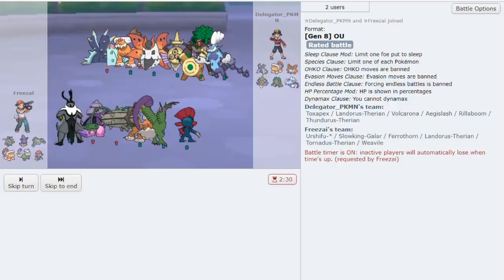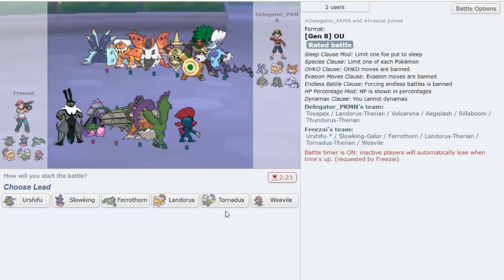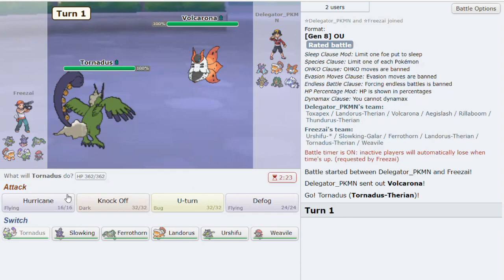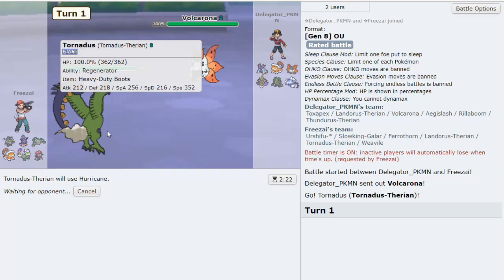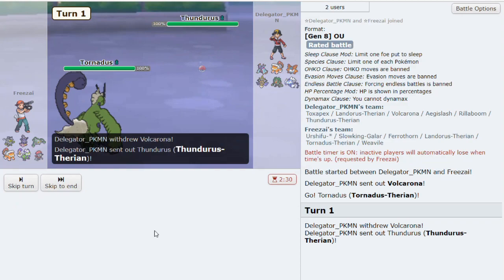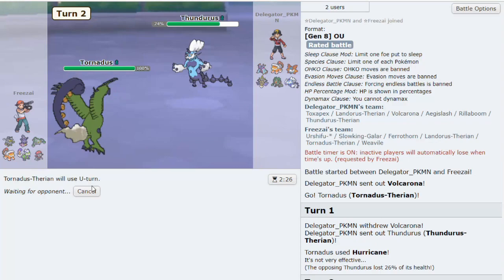We get one more game - it's like a half-UU team with Thundurus and Aegislash. Toxapex could be annoying, but we're just going to continue our game plan. Let's lead Tornadus. He leads Volcarona - we can Hurricane or Knock Off and go to Urshifu. Let's just Hurricane in case he stays in. If I'm high ladder, I probably use Knock Off here, but I'm not sure if he's going to switch. He does switch out - no harm. We U-turn. I'm not too scared of Scarf Thundurus. Now we go to Lando.